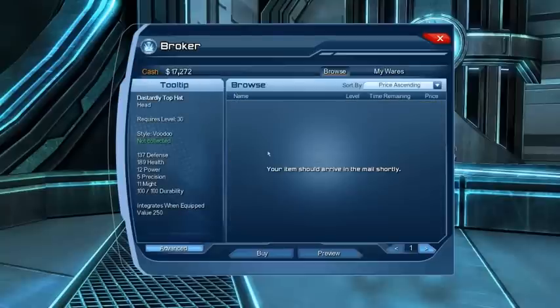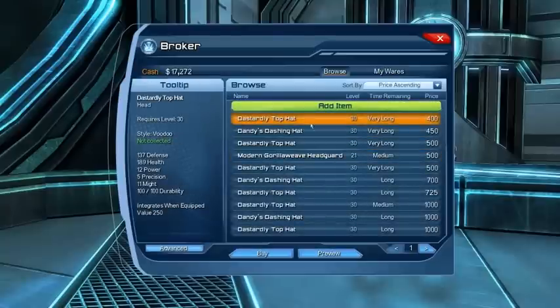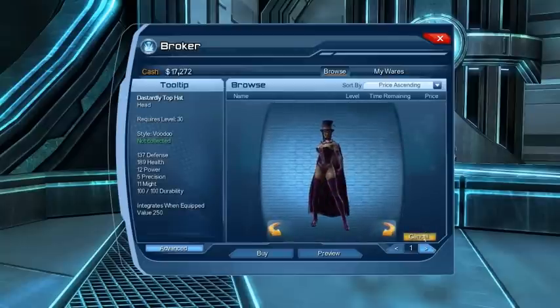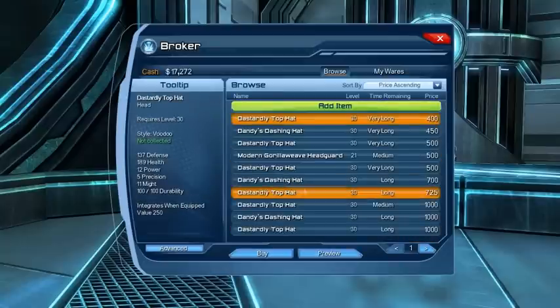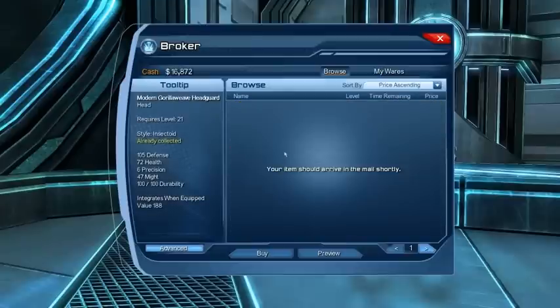For example, the Dread Horned Helmet at 250 dollars — I hit buy, a confirmation comes up saying 'Purchase the Dread Horned Helmet for 251 dollars,' and then it says your item will arrive in the mail. So that's how items are delivered. I also grabbed another hat for 400 dollars. It's that simple.